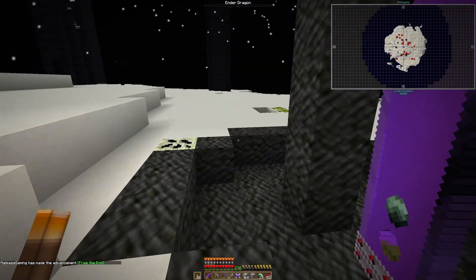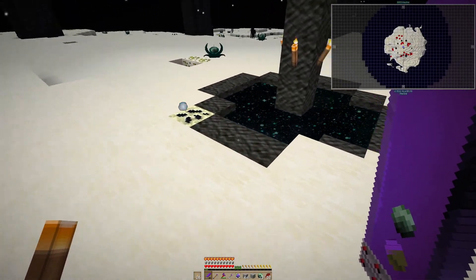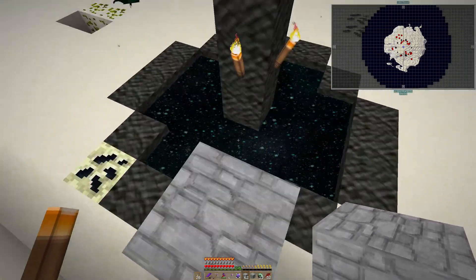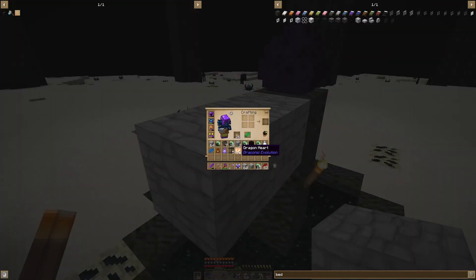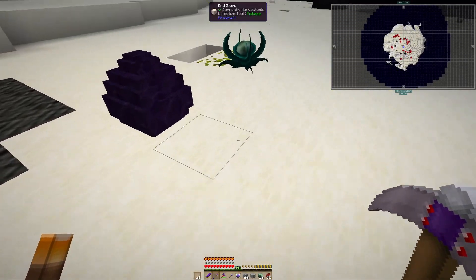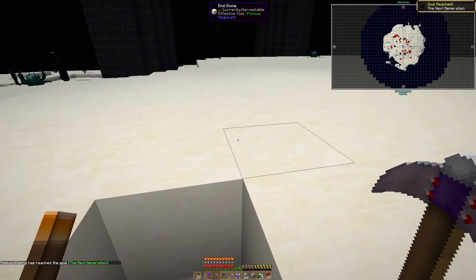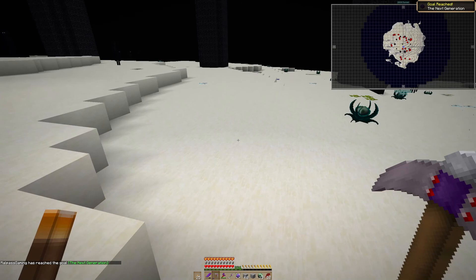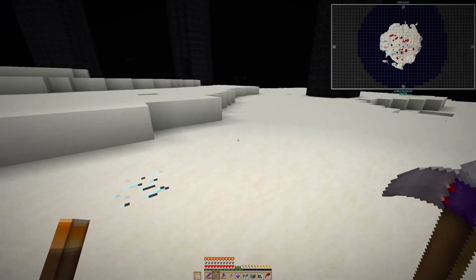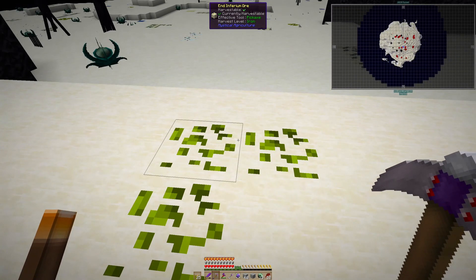Alright, and there we are — the ender dragon is slain! I want to try and get... yes I did! I thought I was going to fall in there. Let's just get the egg — and there we are, that is the ender dragon defeated. Now I'm going to gather up some endstone and some other things, and then I will meet you all back at the base.